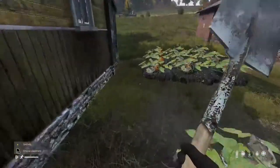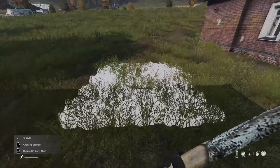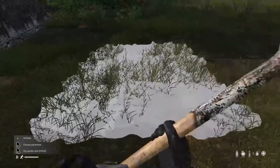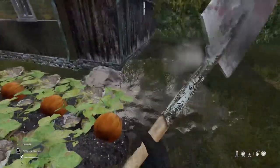You're going to need a shovel for a garden, or a pickaxe. You can see it white like this — that means you can dig. But if it's like this, you can choose a placement.